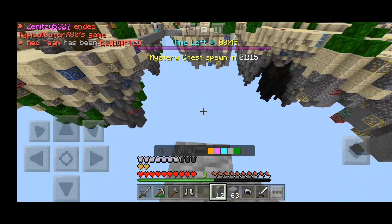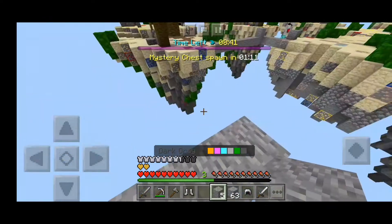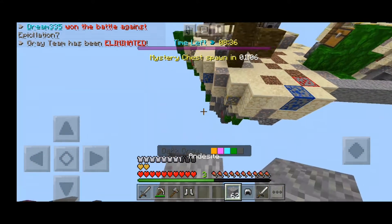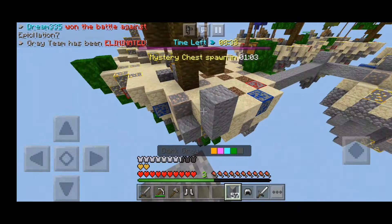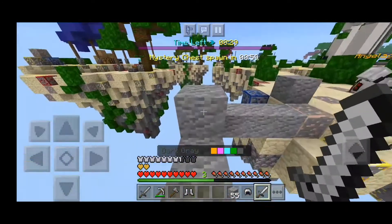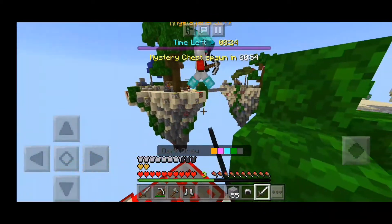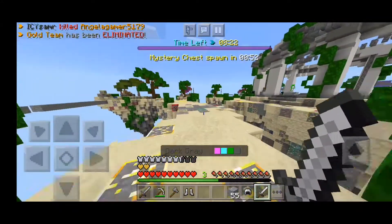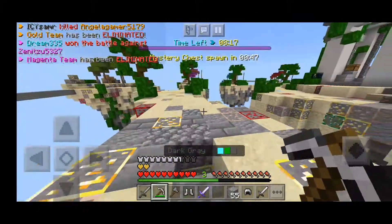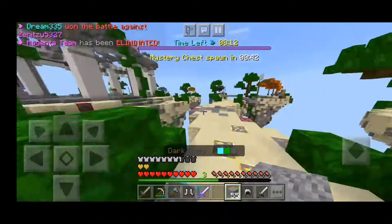Here we go. The green team has been eliminated. I didn't run out of blocks. What's that guy doing over there? He has no idea — bye! He's gone. I got an iron sword, sharpness one. There are only three teams left. Nice.